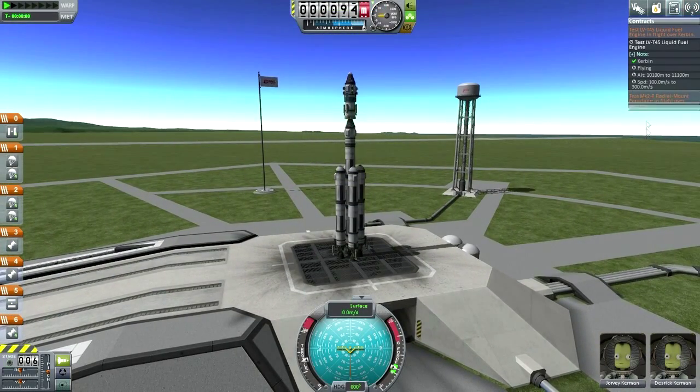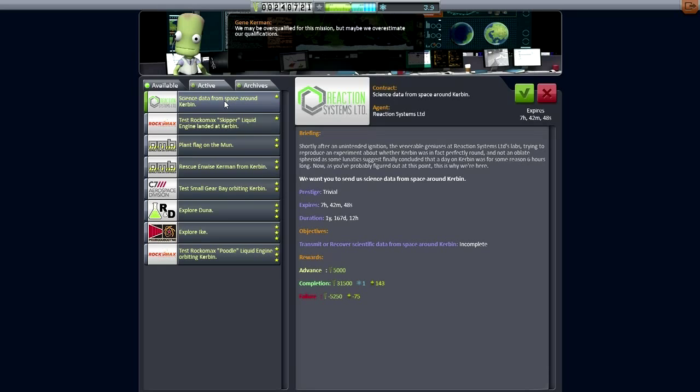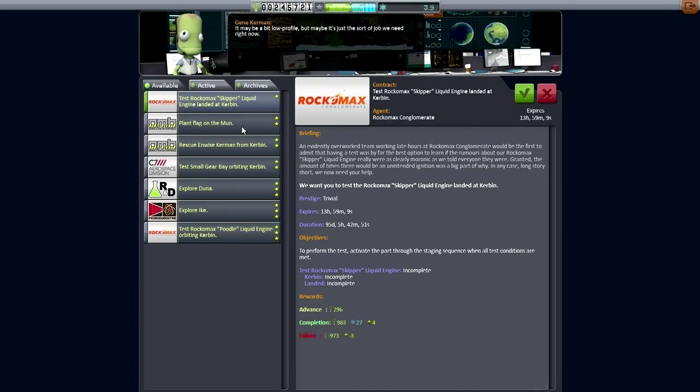I brought them out to the launch pad but I forgot to check whether we have any outstanding contracts that would allow us to explore Minmus. Let me quickly check on the available contracts. We can explore Minmus — let's get that. Achieve Orbit — we could probably do all of these. We got a huge advance and completion is quite remarkable. We aren't anywhere near the skipper so I'm not going to test that out just yet. We don't even have tanks to attach it to.